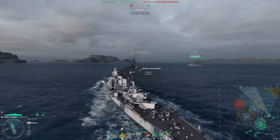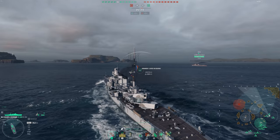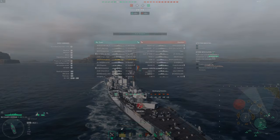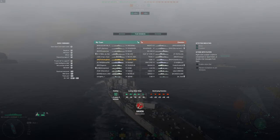Quite a large map too, especially for our limited firing range, so we will have to try and close the distance with our targets. Matchmaker put us against tier 5 and 7, no carriers, just a submarine on each team, and there aren't really any specific ships the Almirante here is scared of, even for a light cruiser.